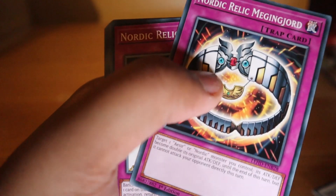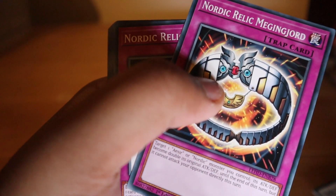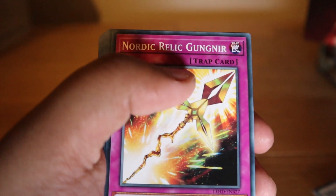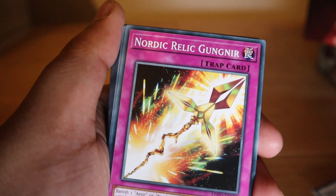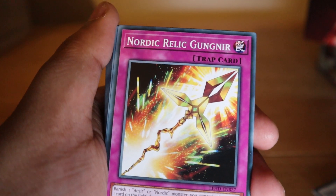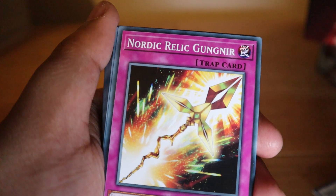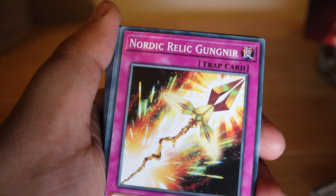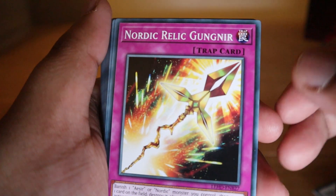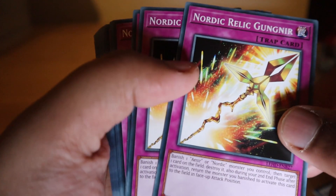Nordic Relic Megingjord: target one Aesir or Nordic monster you control — its attack and defense become double its original attack until the end of this turn, but it cannot attack your opponent directly. If you use this on Odin, his attack becomes 8000, which is pretty wild especially if your opponent is trying to attack you.